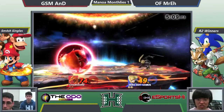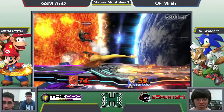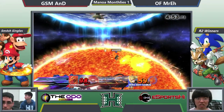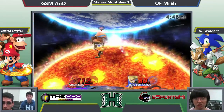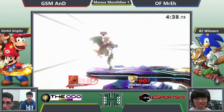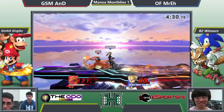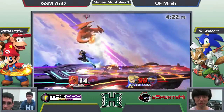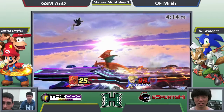Roll throughs. Nice Dragon Rush by Lizard. Misses the ledge — does not snap. Oh, he has the strong one — that's the one that kills at like 60. A&D, I knew he would go for that. A&D with a healthy lead.